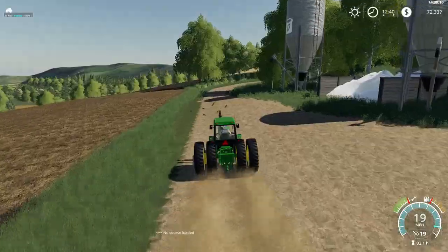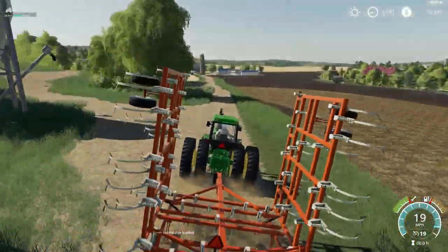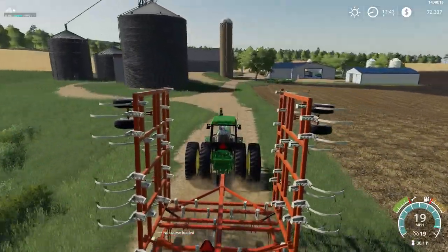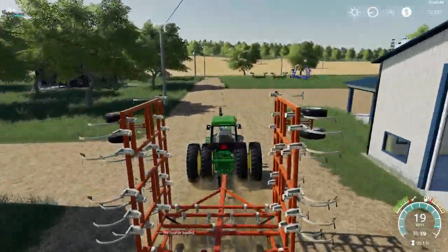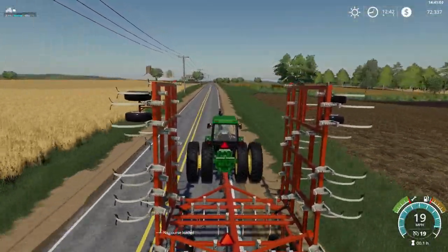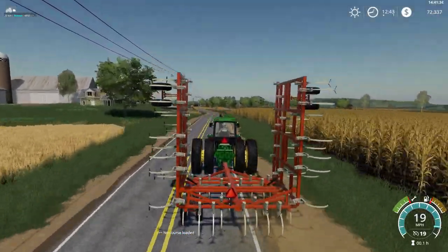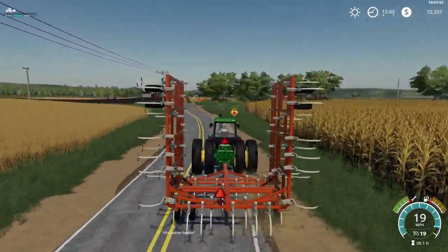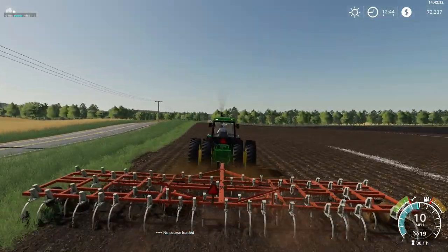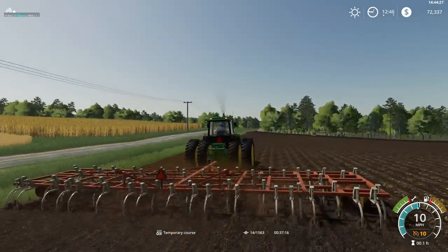Now we'll grab our 4850 again. This is our big tractor on the farm. We'll grab our chisel. So we're going to head down to that field that we put the manure on. We need to incorporate that manure and we're going to use this chisel for that. Get this chisel folded out and we're off. This will prep the field just nicely for planting.